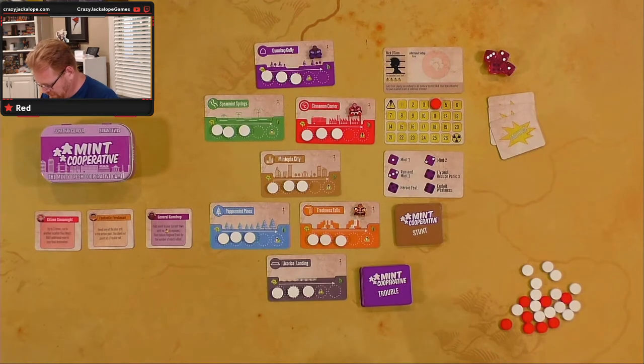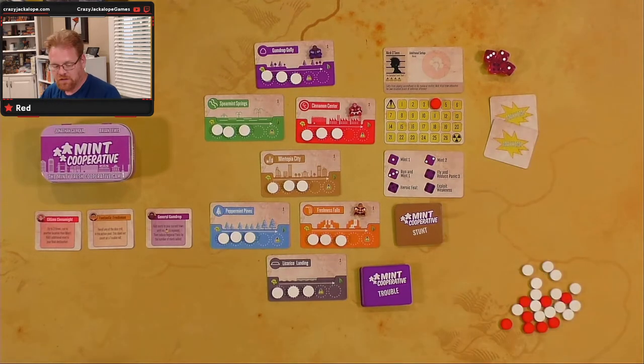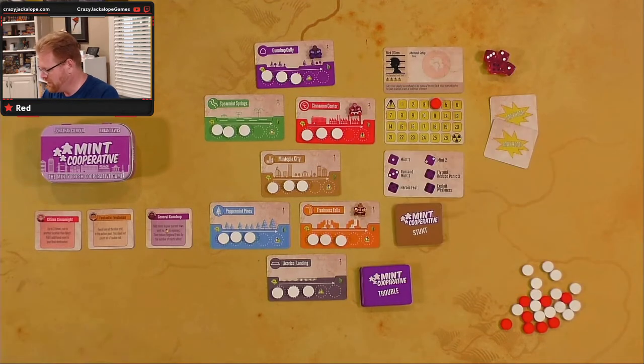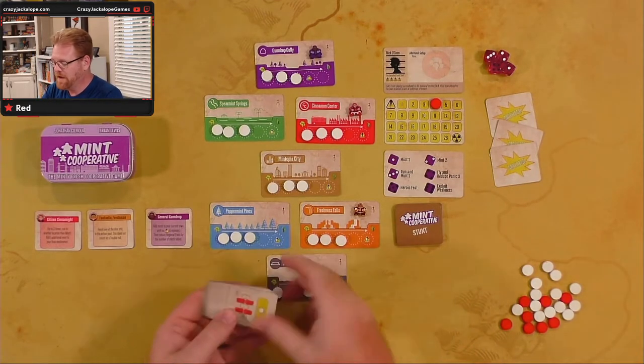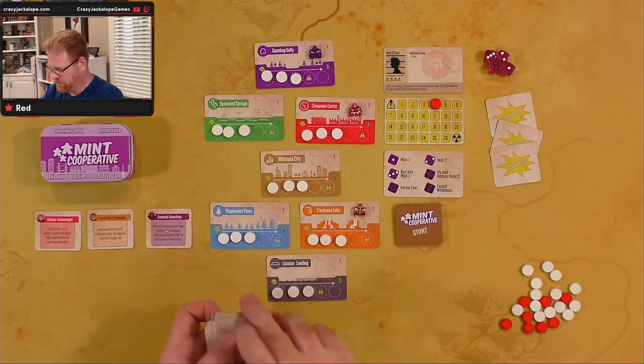Next up is separate the mayhem cards, which are these cards right here that say — surprisingly — mayhem on them. Those are our mayhem cards. We're gonna separate those out. We've got three of those. It says shuffle the trouble cards, which are these purple cards right here, and they have where the mints are gonna go away at. So we're gonna take these and shuffle them up.